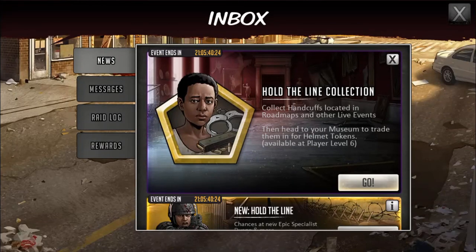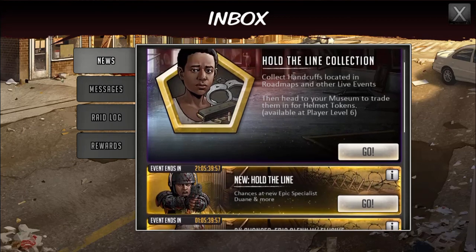What is up ladies and gentlemen, it is Vans Gaming coming back at you live with the Walking Dead: Road to Survival gaming app. We have a new event going on — the Hold the Line collection. Collect handcuffs located in roadmaps and other live events, then head over to your museum to trade them in for helmet tokens.